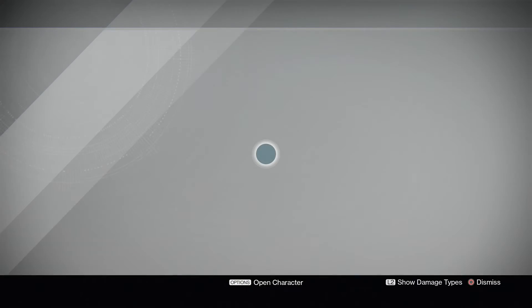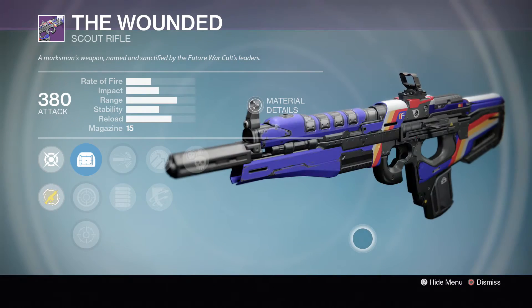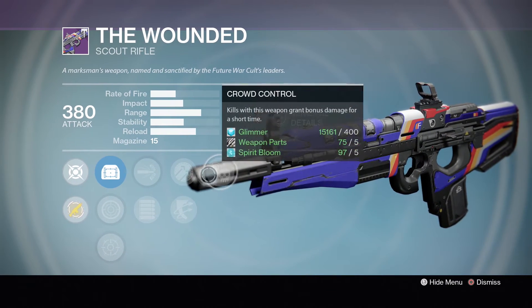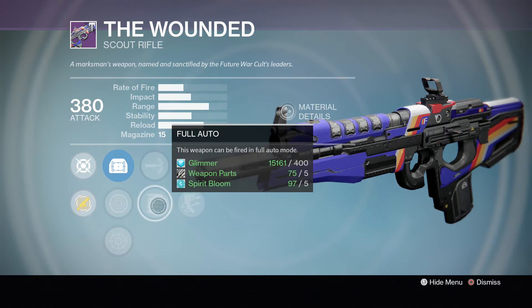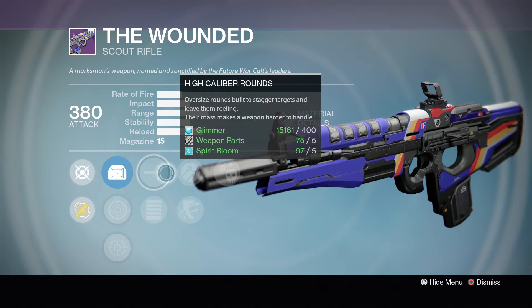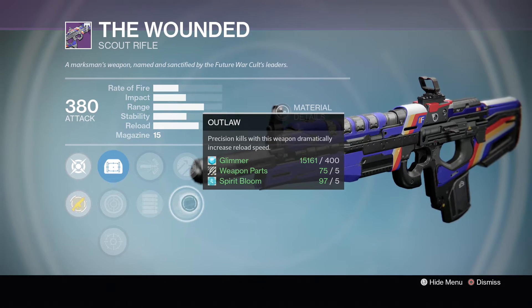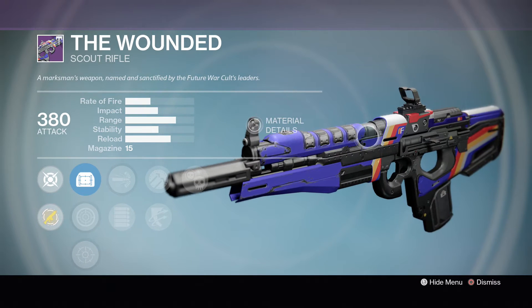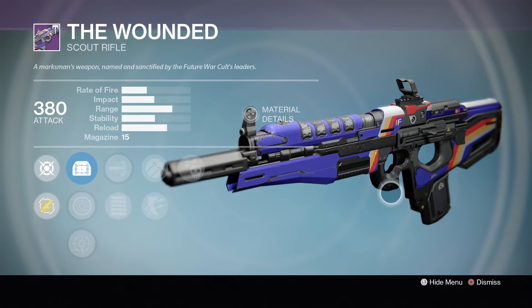Next stop is Future War Cult, and first we're going to look at The Wounded because of the highlight this week. It has Cryo Control, Hammer Forge, or Outlaw, and High Caliber Rounds. I just prefer High Caliber Rounds on these archetypes of scout rifles — I think they pair up really well with Outlaw especially. So it's a pretty solid scout rifle. If you guys don't have a scout rifle or are looking for one, you may want to consider this one.